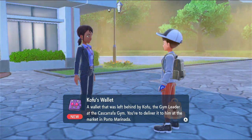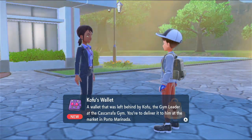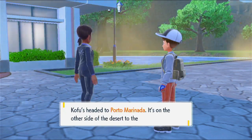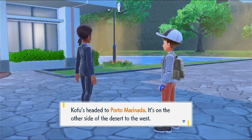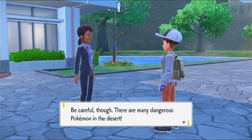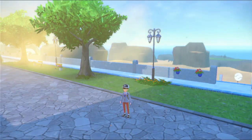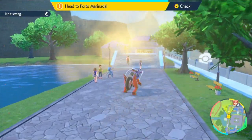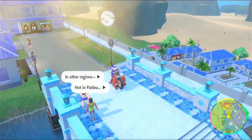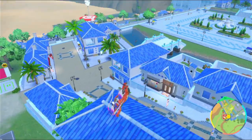That's an interesting wallet - it looks like a Venonat, I think that's what it's called. This can be a gym test here - if you do this for me, you pass. Kofu's headed to Porto Marinada, it's on the other side of the desert to the west. Be careful though, there are many dangerous Pokémon in the desert. I guess this gym's not happening for a little bit yet. Also, why is there so much sand everywhere? Like, what happened? I'm not in the desert, nowhere right next to one, and it's blowing towards the desert and not away from it, which would have made more sense.